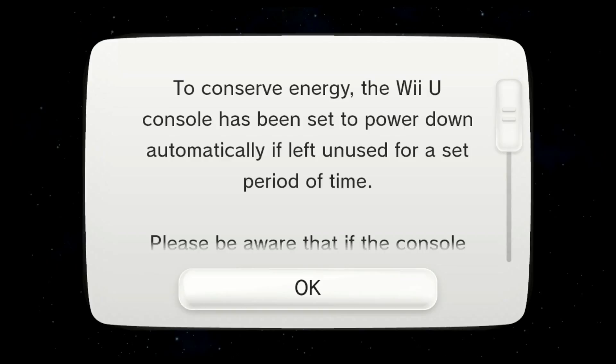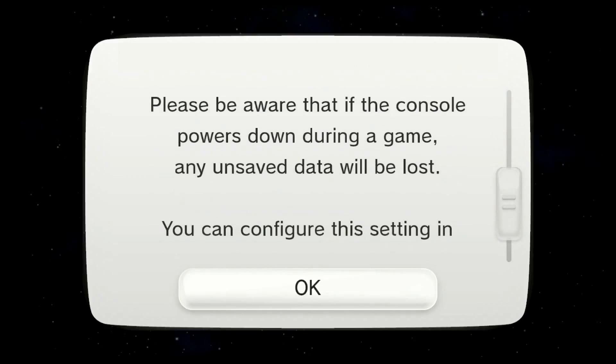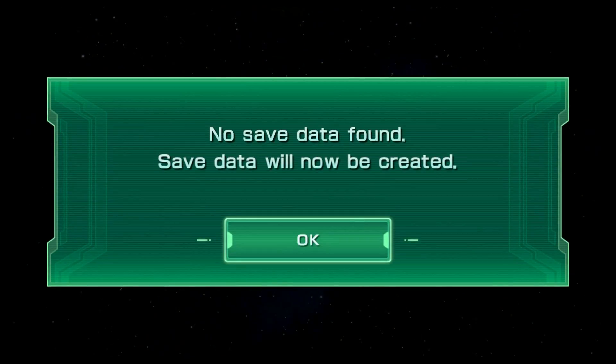A software update message popped up mid-game. What does that have to do with Star Fox? It's saving energy for the Earth. But why is this popping up mid-game? Usually it doesn't pop up right at the beginning. It's being nice, letting you know — probably because it was Earth Day this past Friday.